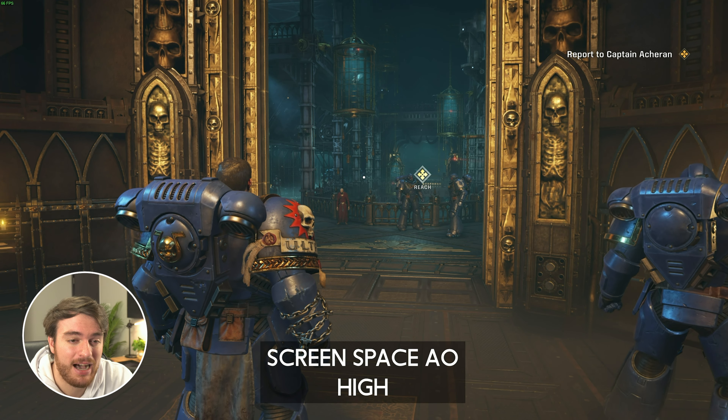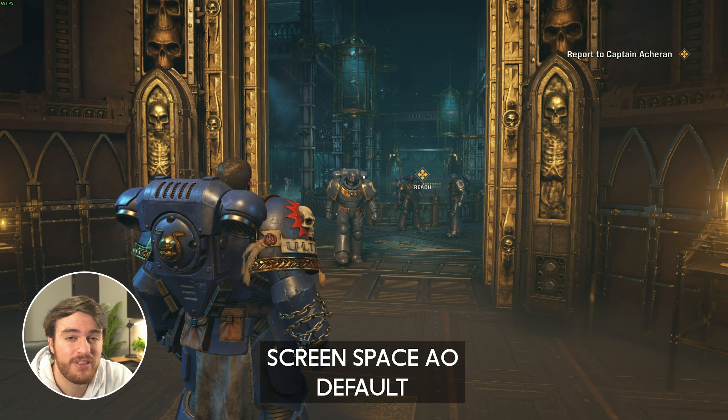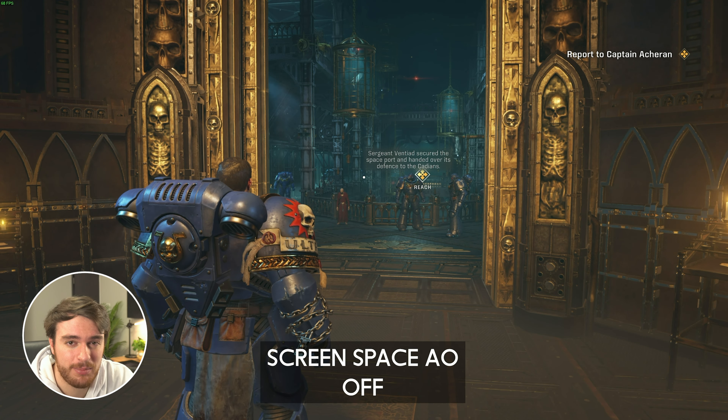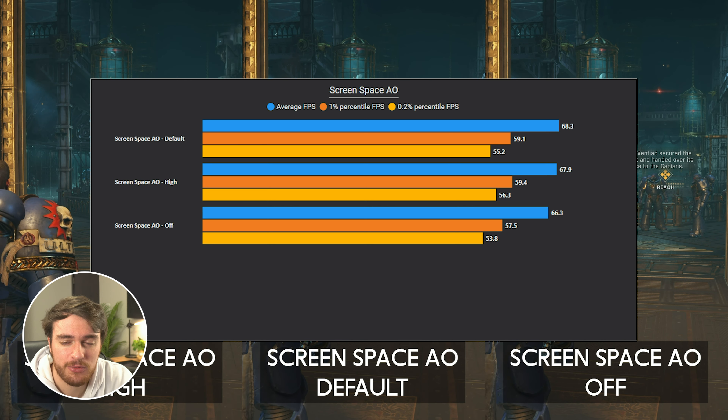Screen Space Ambient Occlusion — High and Default have almost no difference visually, but when you're moving to Off, there's a huge difference which is especially visible on the walls of the shot. Default is the lowest that I would go here, with Off losing just too much, and there's almost no FPS difference between them.